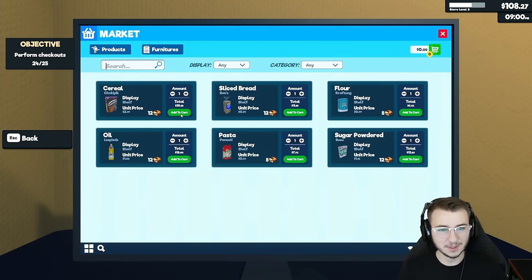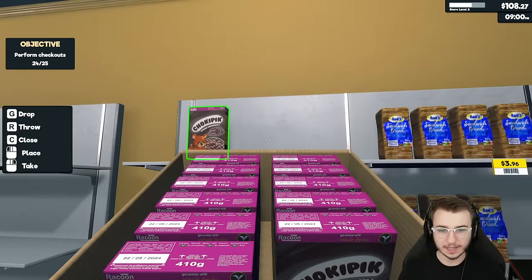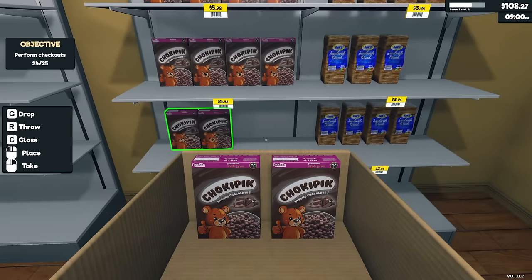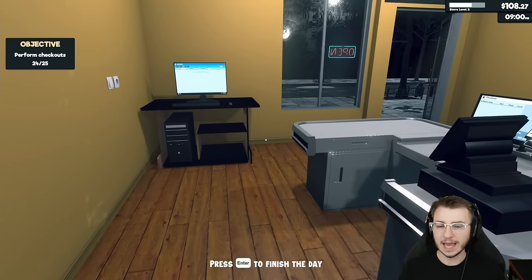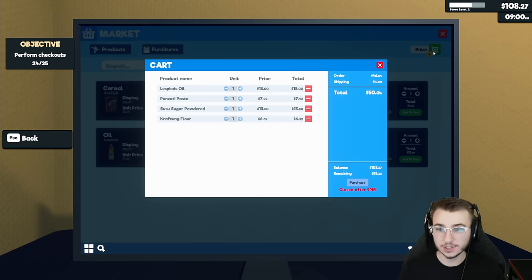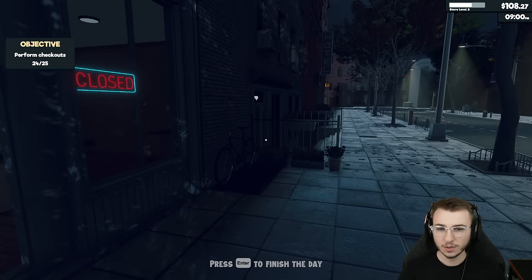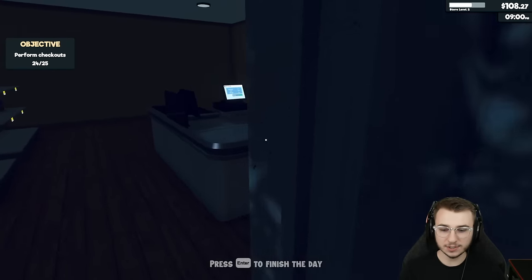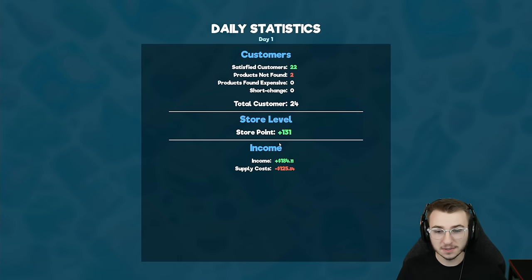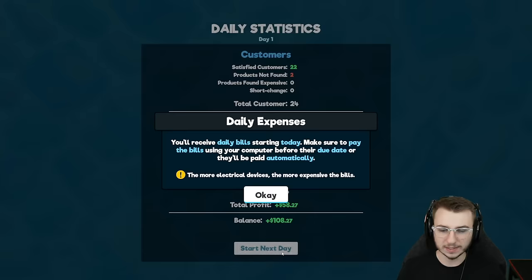We've got $108 now. Did I get the rest of the stuff put away? We've got more cereal right here. Oh, and the clock has stopped now — so we must close at 9 p.m. We're good on bread, good on cereal, we need more olive oil. Let's add pasta, powdered sugar, and then maybe a little bit more flour. Close after 9 p.m. — let's get the lights shut off and get our sign moved to close.